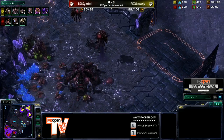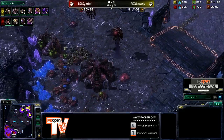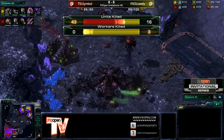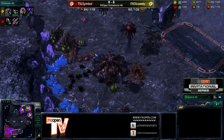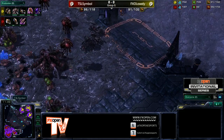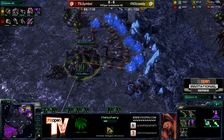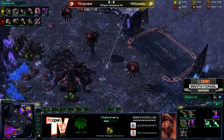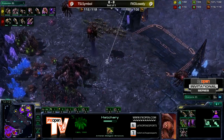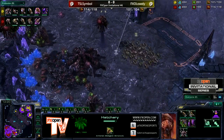We see more Zerglings coming into Symbol's third base — there are only two Roaches there. They do have speed and will be able to run into the mineral line, with more reinforcements coming through as well. Workers killed — only three during that engagement. Symbol does have the Infestor count advantage, going to have six more than his opponent. Especially with those Roaches, he will be able to deal with this Ling-Infestor army from Lowly quite nicely. This isn't going to work out well because Symbol already has plus one on the Roaches — with that upgrade the Roaches two-shot the Zerglings, which makes this unit composition difficult for Lowly.